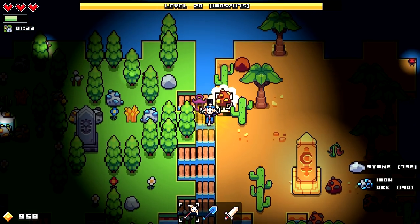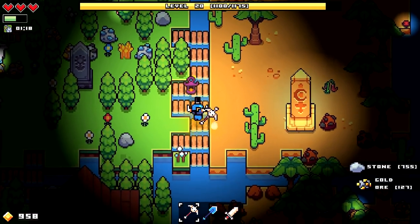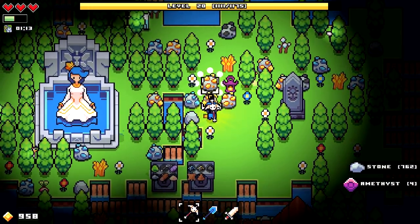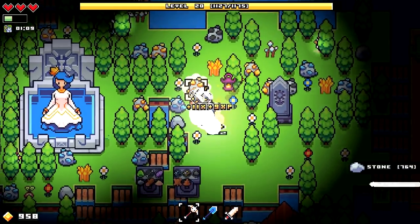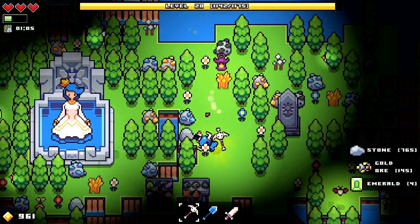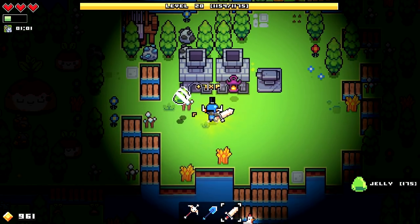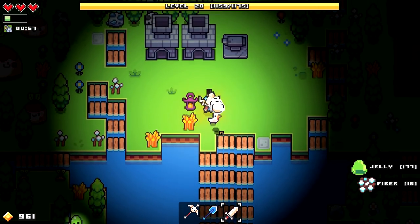I kind of get tired of seeing spirit orbs — especially when you beat a boss and expect something crazy and you get a spirit orb. I just want to see some other things in the future. The next content update is supposed to be something about farming, according to the home screen.